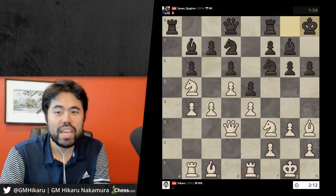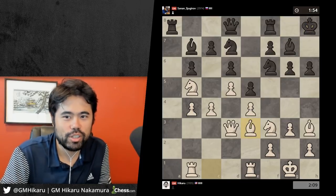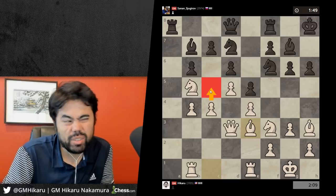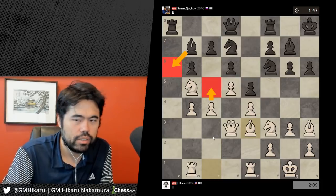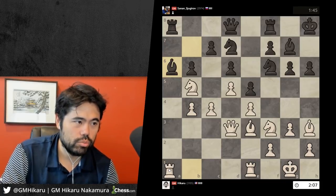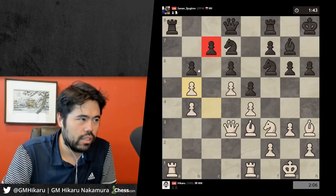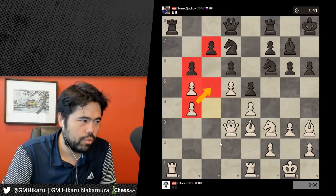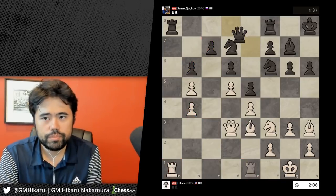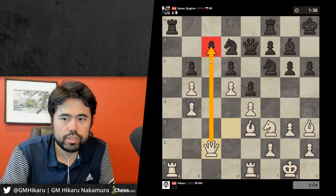Chess bacon! I missed the joke — you guys are funny. I'm threatening c5 maybe, although he's got bishop a6 so it's not really a threat. He plays bishop a6, doesn't really concern me. I think I'll just play rook a1. If he wants to take, I take — now he's got a backward pawn. This pawn on b4 restricts the c5 square.